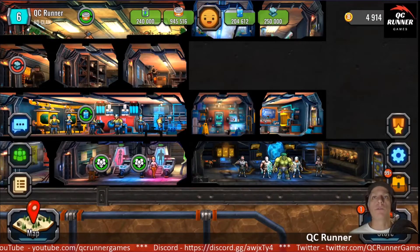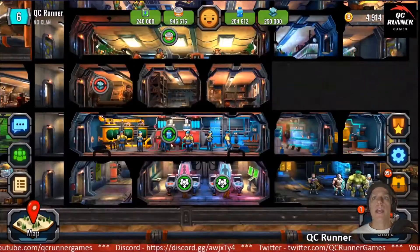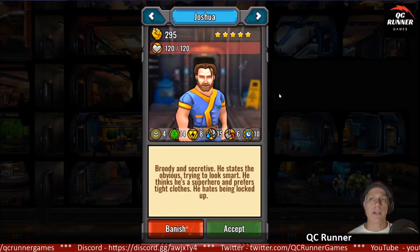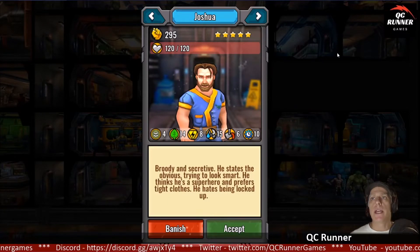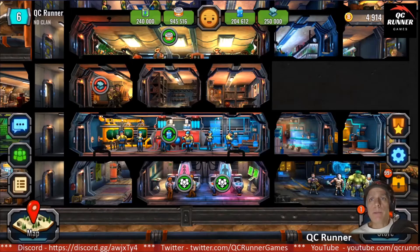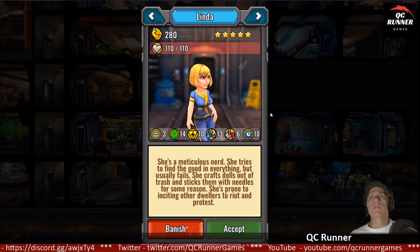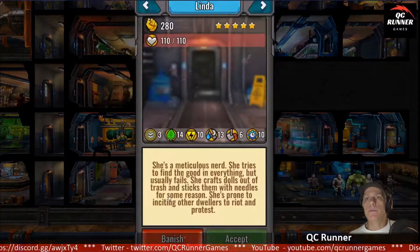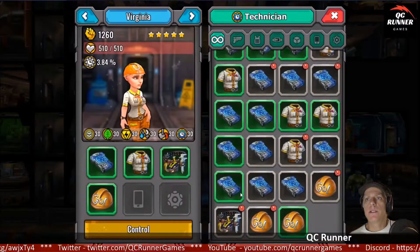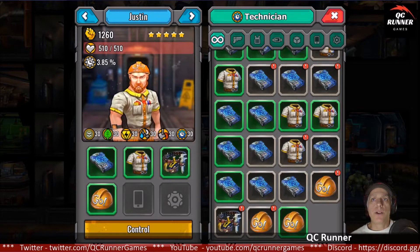My idea: I've been trying to level up my fighters to level five stars, and every single person right now is five-star. I have two five-stars sitting here — Linda and Joshua — both waiting, but they can't come in because I don't have enough space. So I have all five-stars plus two ready to go, which will come in handy today. For some reason I thought it was a good idea — and it's kind of coming back to bite me a little bit — I took both Virginia and Justin and got them all the way to level 30, 30, 30, 30, 30 across the board.